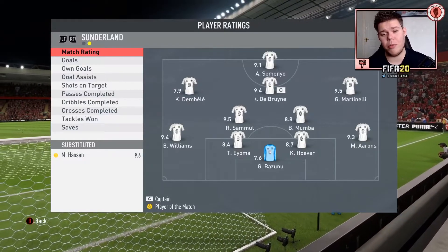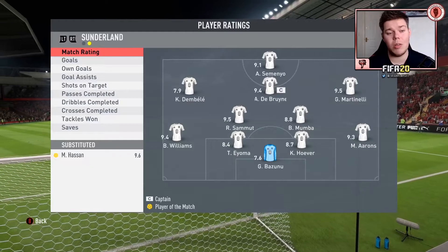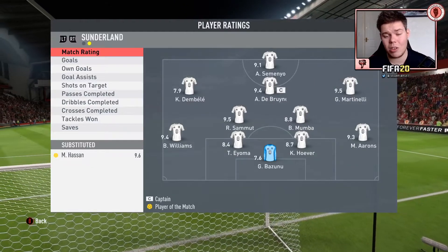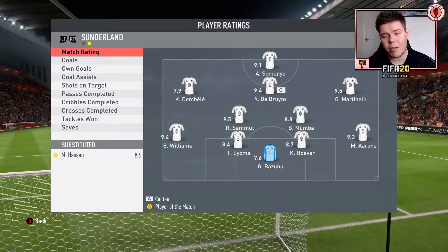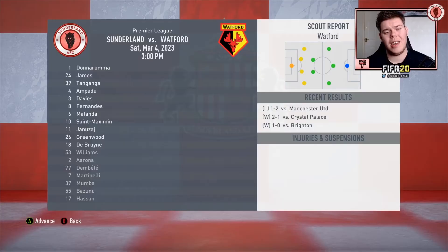Man of the match was Mohamed Hassan with a 9.6 rating. Antoine Semenyo came on around the 70th minute and got 9.1. Antoine De Bruyne 9.4, Gabriel Martinelli 9.5 — everyone had a really solid game. We took advantage of Liverpool playing the same team, so they were tired. I played the rotation team because they were fully recovered and fit.